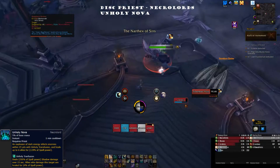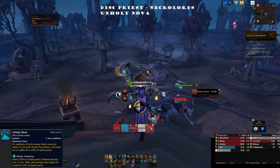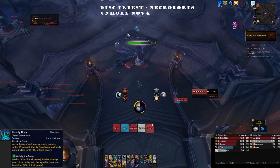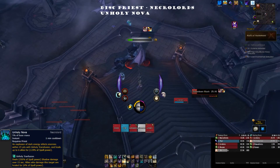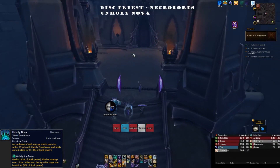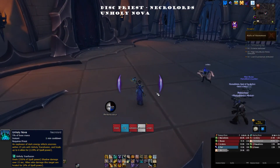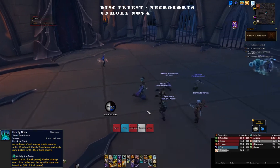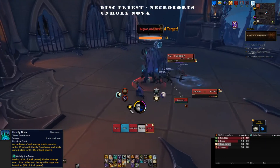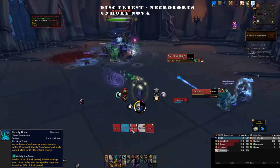On the third criterion — content viability — the ability is strongest in dungeons. You're target-capped at six for the initial burst heal, which conveniently covers your entire party when positioned correctly. On top of that, if you're also hitting the enemy targets, you get the passive Unholy Transfusion healing for the next 15 seconds as your party damages those enemies.